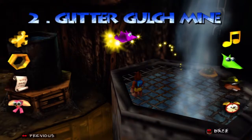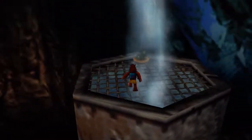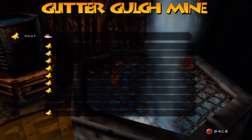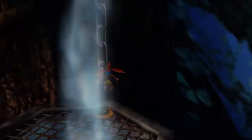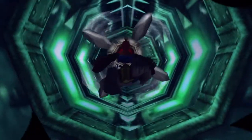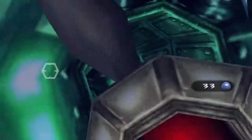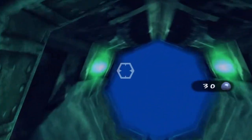Looking at our totals for Glitter Gulch Mine — we still have another two jiggies to get but we have the Jinjo we needed. We need the one on the waterfall and I forget what else. Checking jiggy tips: Power Hut Basement — do we need the swappers for that? There's also reinstall extras, which wasn't around when I played back then. So even though we got out of there we can get right back in. That's a little extra trip to Glitter Gulch Mine.